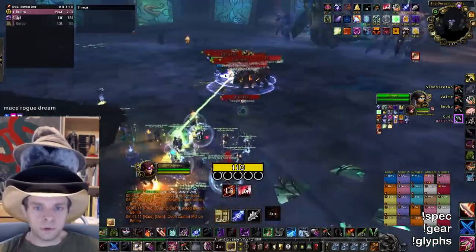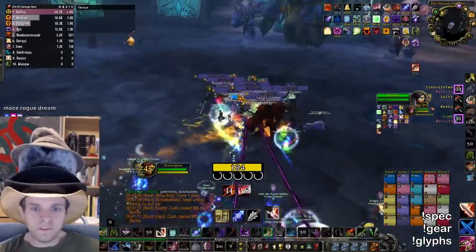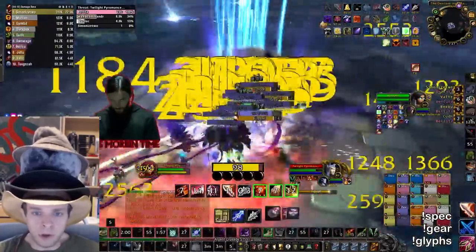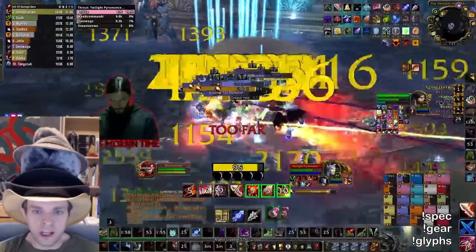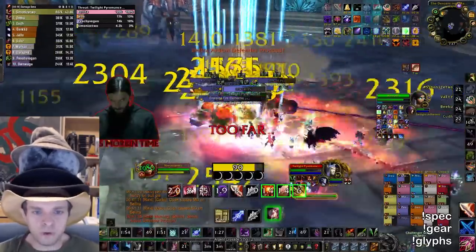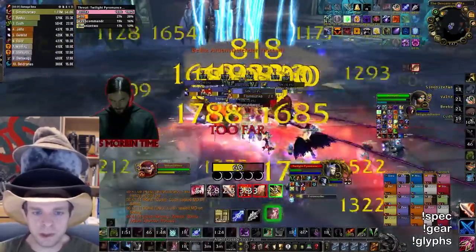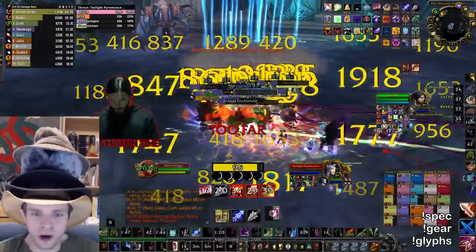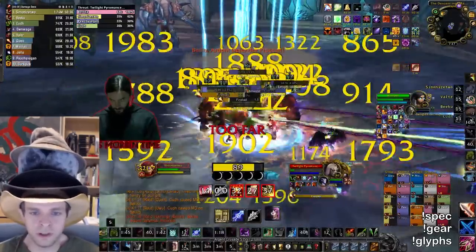Hello, my name is Simonize and welcome to another Simonize guide video. In this video I'm going to teach you how to do exactly what you see on screen here: double pulling the general Vizax trash and doing 80,000 or more DPS as a rogue. This is the most fun thing I've done in Ulduar because the rogue is basically the main character of the entire 25-man raid, doing more than double the damage of anyone else if they do it right.